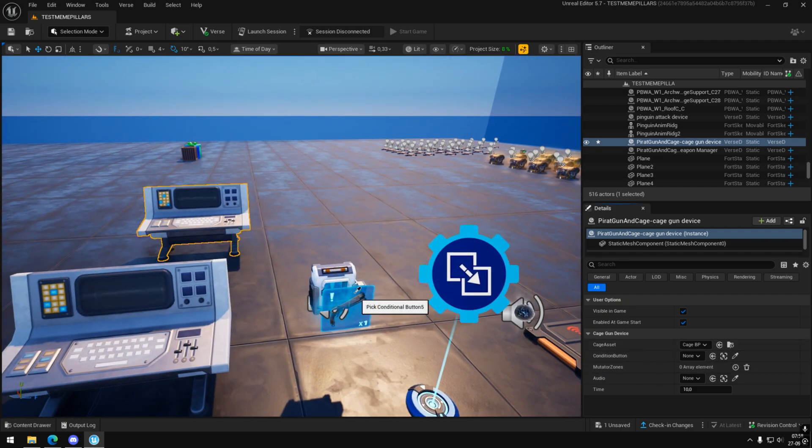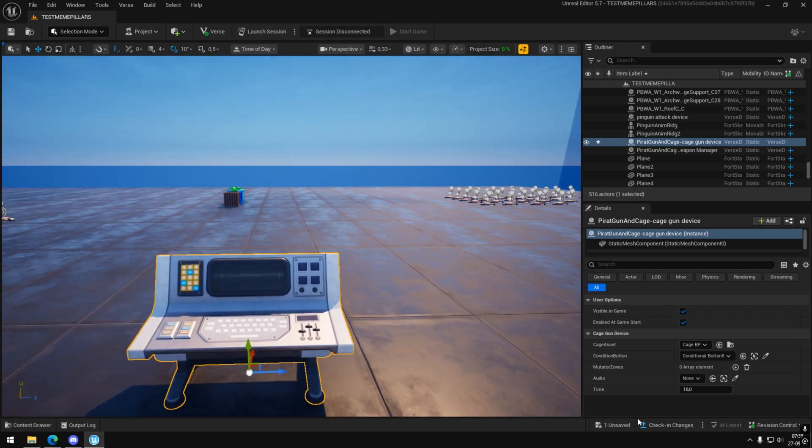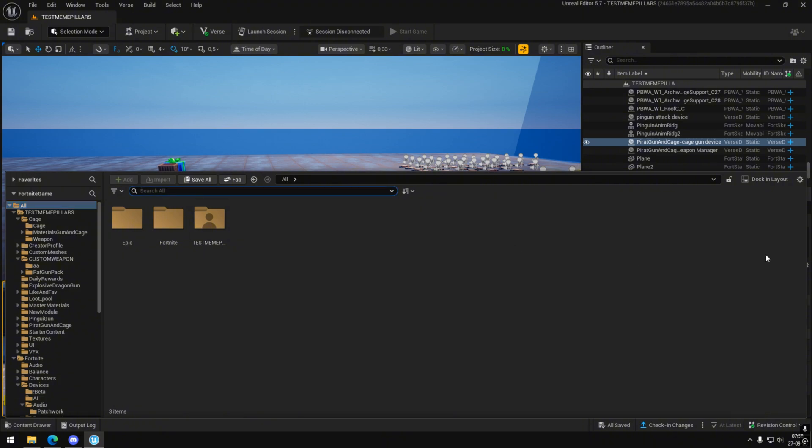Add the same conditional button and set the cage duration, preferably leave it at 10. Add a mutator zone and copy my parameters.